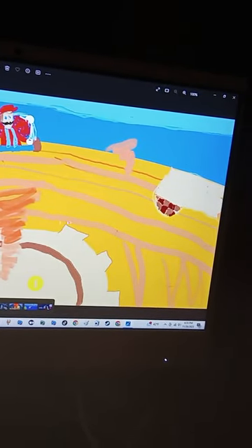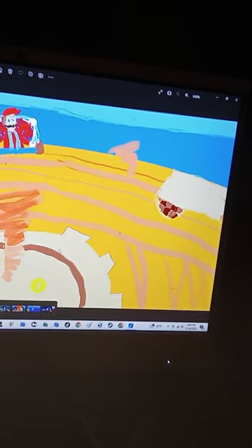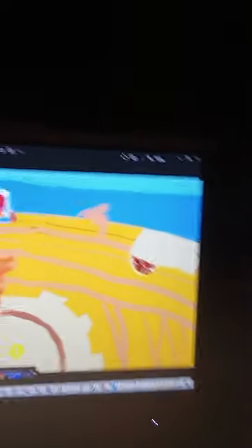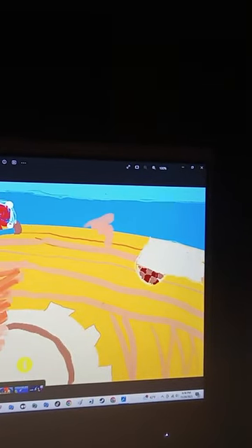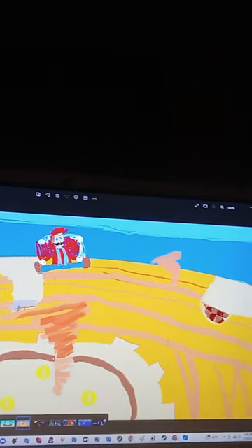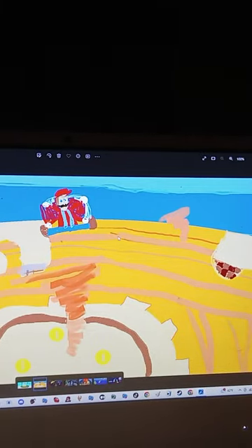The sixth thing I worked on is a Dusty Dune Galaxy recreation. As you can see, we've got the tornadoes and the quicksand pit over here. Mario is spinning like crazy — his arms literally spin around like a helicopter every time he gets launched by one of these. I made them as best as I could in 3D, even though this is a 2D platform called Microsoft Paint.